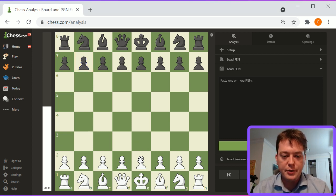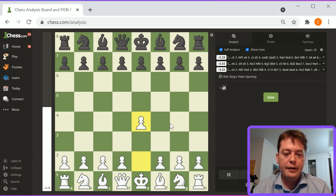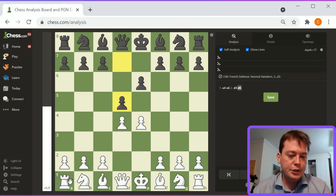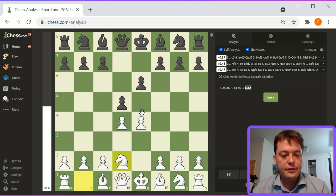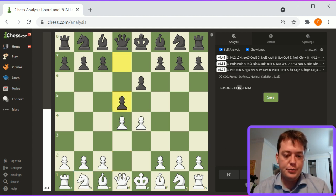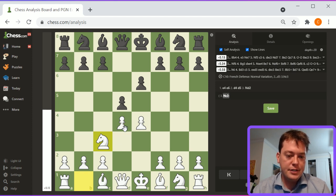Today I'm going to start off with the French Tarrasch and then move on to five games. The French Tarrasch is defined by 1.e4 e6 2.d4 d5 3.Nd2. This is different from the mainline French, which is knight to c3. With knight to d2, it's a more passive opening that places pressure on d5 and defends e4.